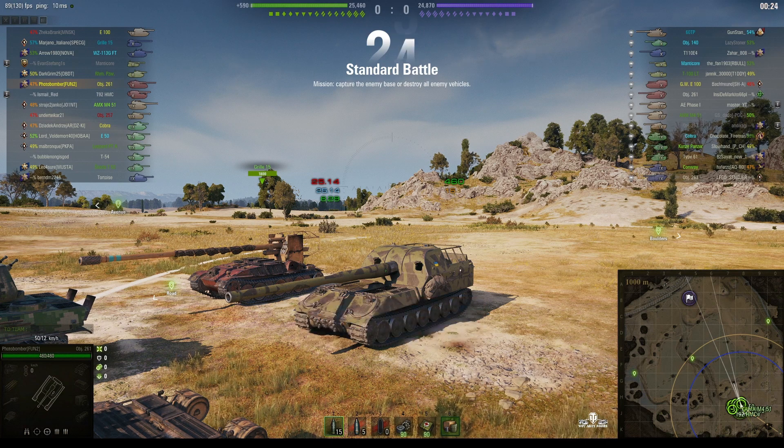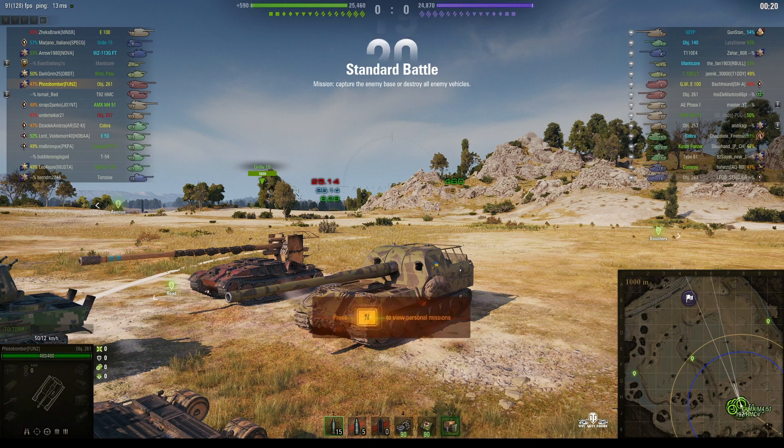Welcome back to WhatRT Noobs with General Disturbance. This is the Object 261 — the tier 10 Soviet SPG. This one's located on the South Spawn of Steps and it's under the command of Photobomber of Fun 2. It's the arty made from the IS-7 hull, so it's basically a heavy tank arty.